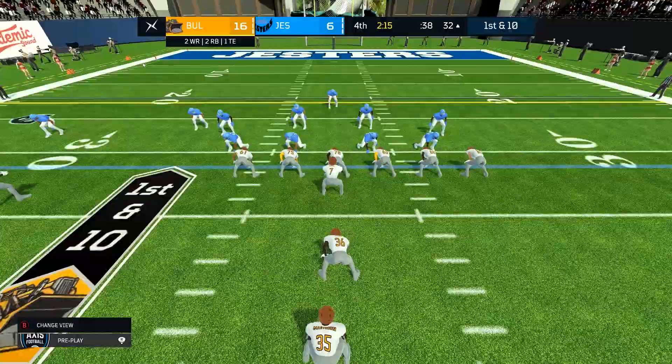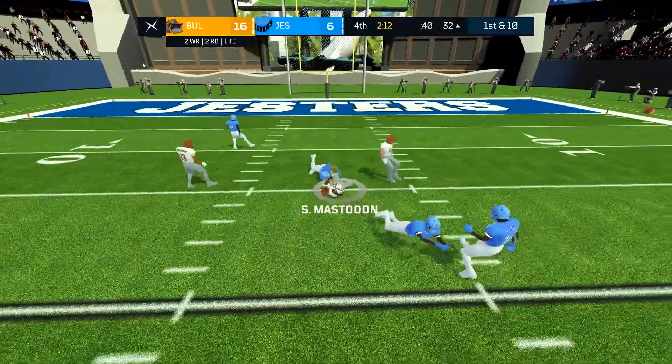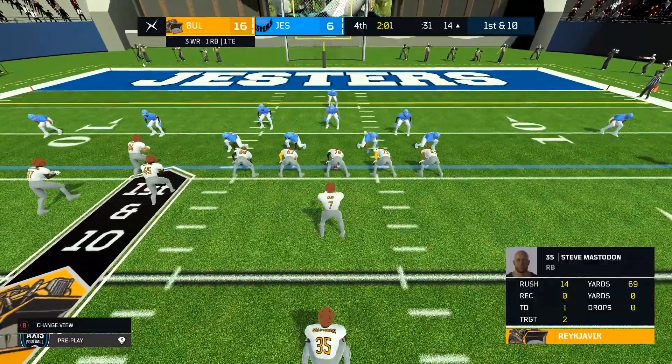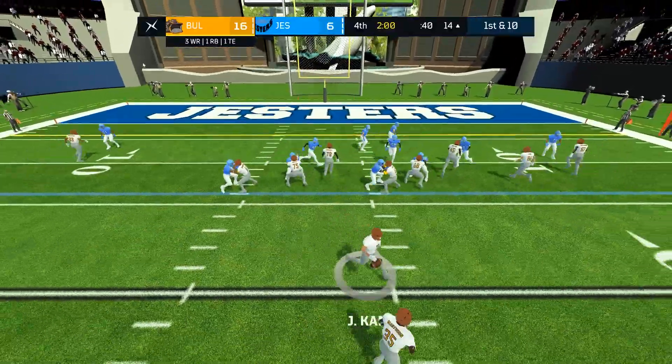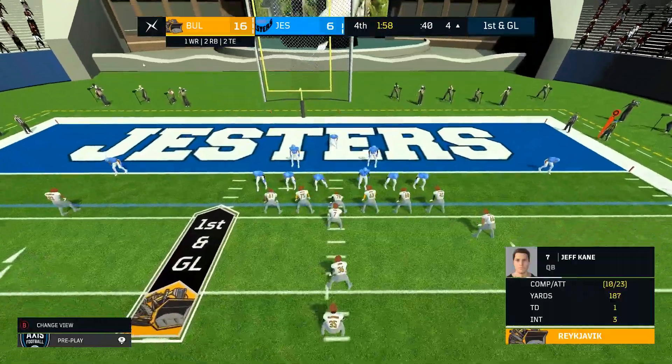Anyway, that was an interception — I think that's probably game. Mastodon with a big run there, lovely work — 69 yards now on the day. And there's the two-minute warning. We're going to tidy this one up quite quick. There's Mastodon again — gets the first down, runs for 10 yards. Suddenly, late in the game, it looks like the Bulldozers have figured out how to play.